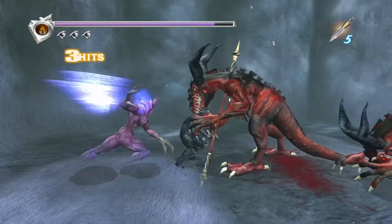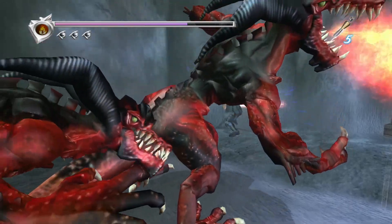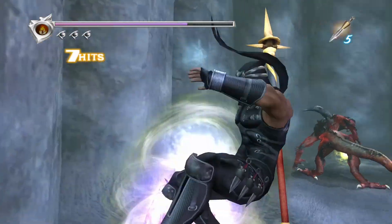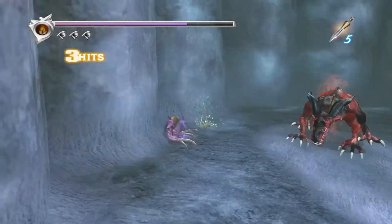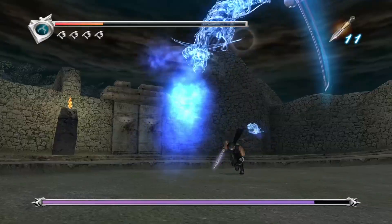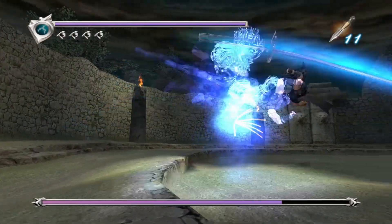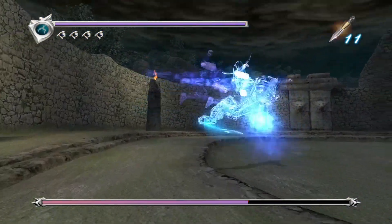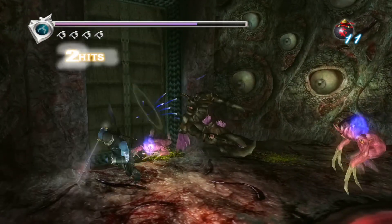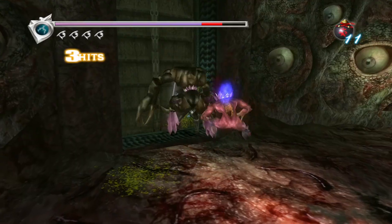As fun and rewarding as Ninja Gaiden is, it is far from perfect. Some negative aspects are simply due to the fact that the game is a product of its time, but others were terrible at release and have only gotten worse with age. You have to enter a menu to switch between weapons and items, which can be tedious. The game's worst problem is easily the camera, which is disgustingly horrible — it always seemed like it was working against me, and some angles made it hard to judge depth perception. Distance and positioning are really important aspects of combat, and if you can't properly see what's going on, the result can be death. The camera is worse in tight spaces, and it's not uncommon to get attacked by enemies from off screen.